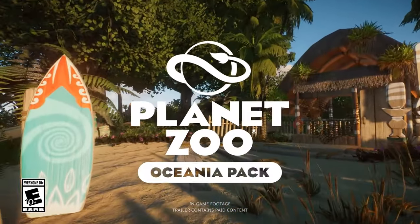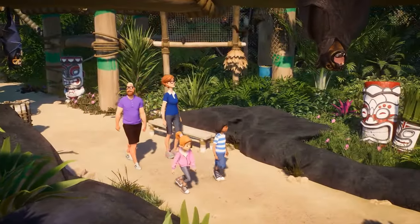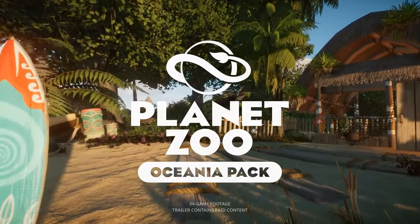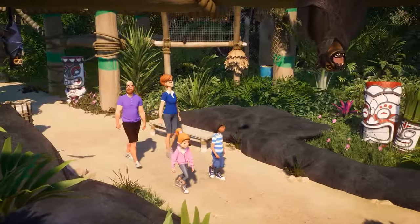That will have to be all for this video. The kiwi and whatever scenery they show alongside it will presumably be shown tomorrow, but we've already seen plenty of the kiwi in the trailer alone, and with its own screenshots and its appearance on the key art for the DLC. So I'm not going to hold this video off for an animal we've probably seen the most of. Let me know what you think of these screenshots and the animals of the pack down in the comments below. Like if you enjoyed the video and subscribe for more, because the Oceana pack is coming out very soon. I will be doing a park build with all Oceana creatures, and I'm going to be in my element for that one — so look forward to that. I'll see you in the next video. Bye-bye.